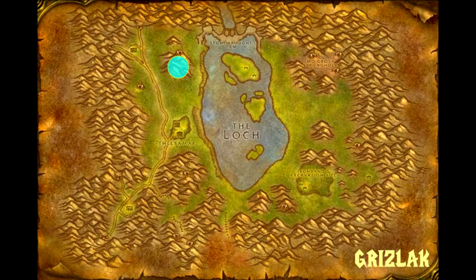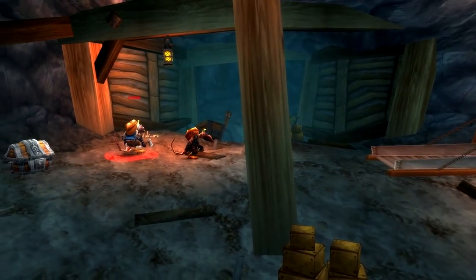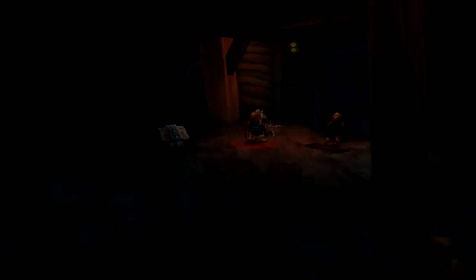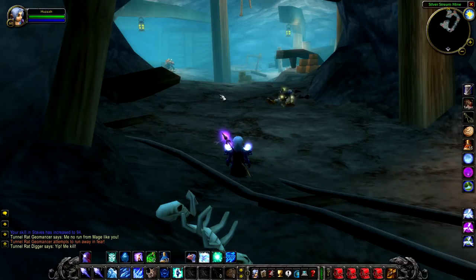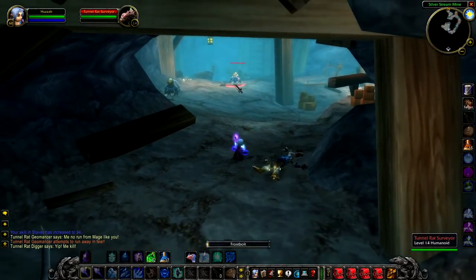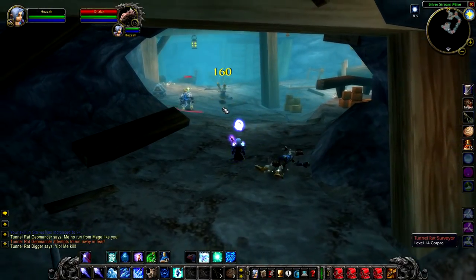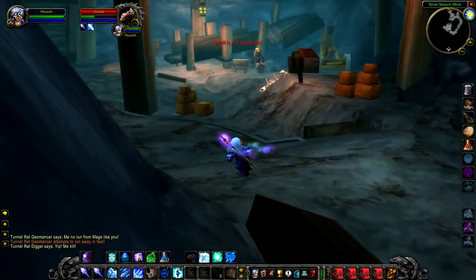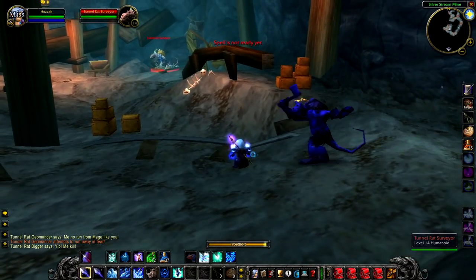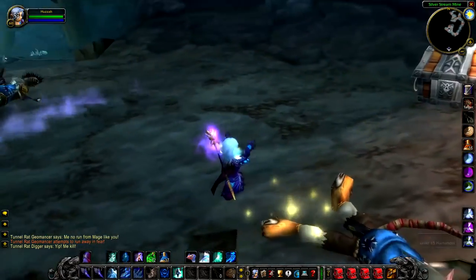First up, we have Grizzlak, a level 15 kobold that hangs around, as they normally do, at the back of Silverstream Mine. This area is quite popular with new players in Loch Modan, as it is quite a low-level quest to go in here, so you might often find him killed. As for killing him, he's not really that difficult. There's a couple of adds in the room, but he doesn't really do anything special.